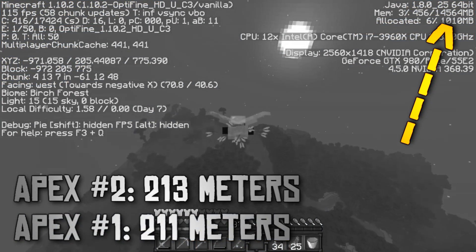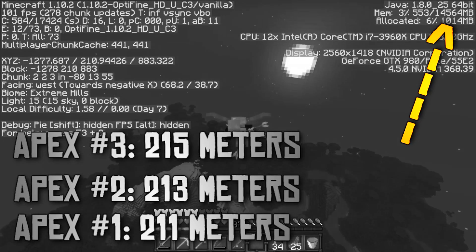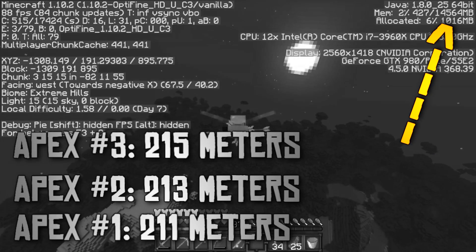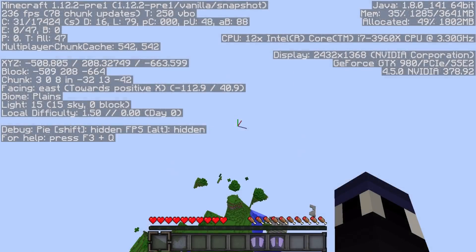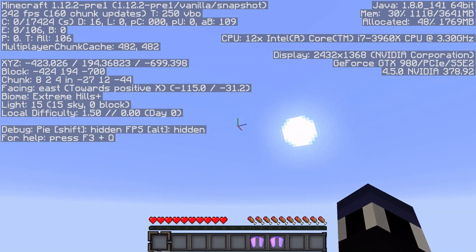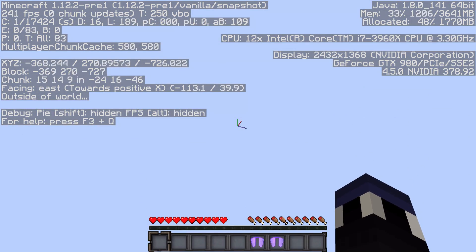In a video I released a couple of months ago, I talked about a method of Elytra flight wherein you pitch down 40 degrees for 60 to 80 blocks or so, then pitch up 40 degrees, rinse and repeat. The problem with this method of flying is that it's very attention intensive, because you have to be looking at the screen at almost all times for it to work.